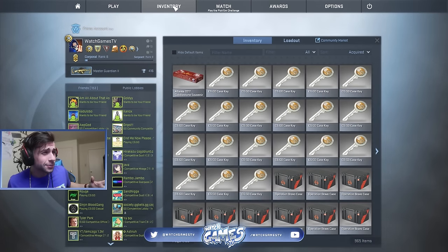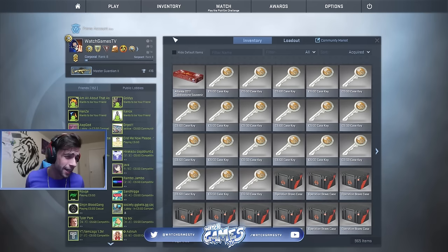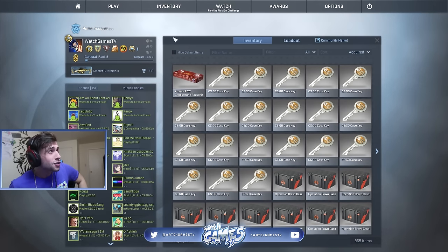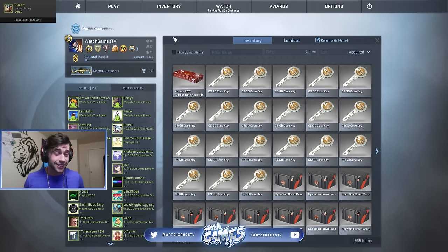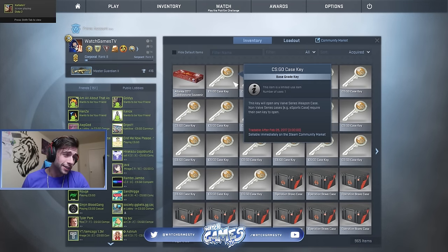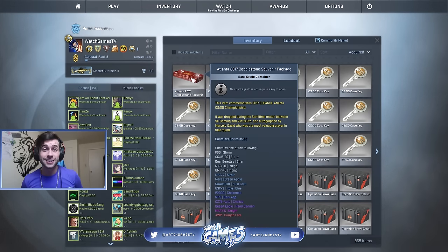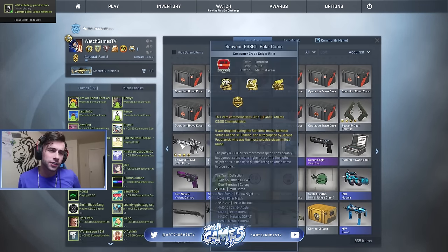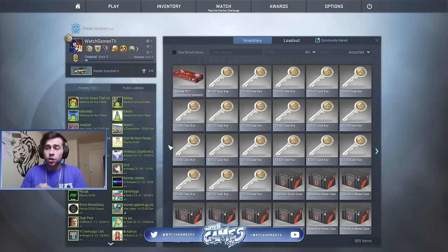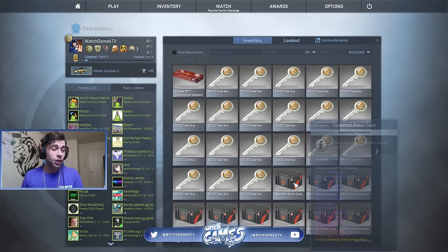Alright guys, welcome to what is probably gonna be the one and only blue unboxing that's gonna happen today. What we're gonna be doing today is trying to get a stat track Fire Serpent factory new — please just give it to us, bless us. So I have 20 Bravo cases and I have one cobblestone souvenir package. We have a ton of them, and we also got some from the event, but we didn't get any good drops, which kind of sucked.